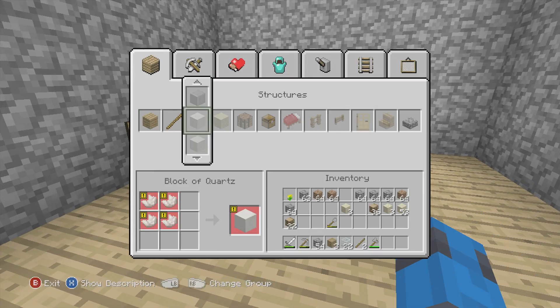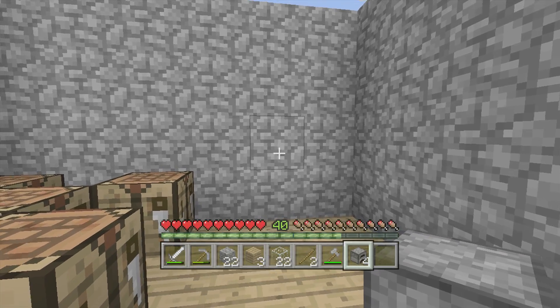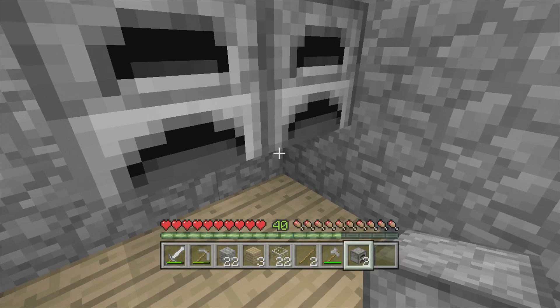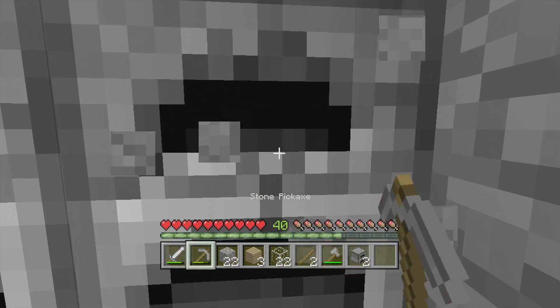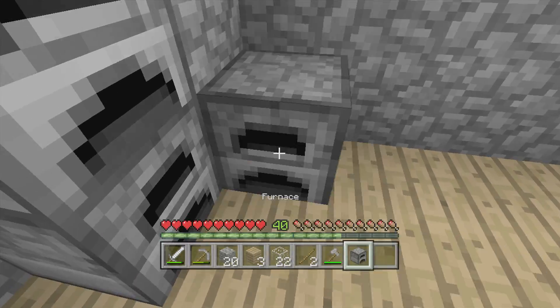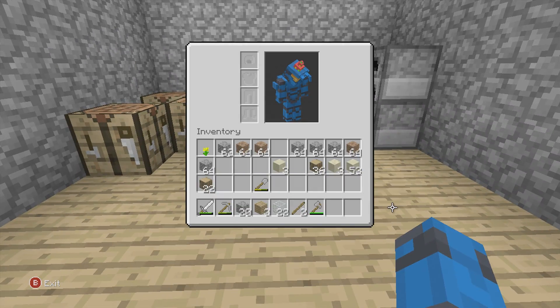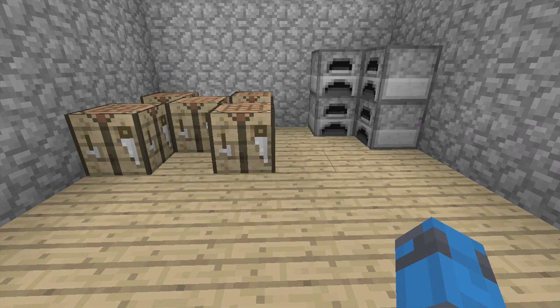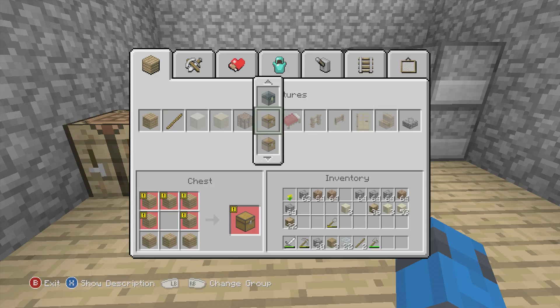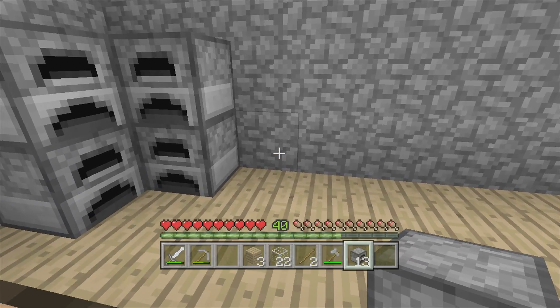And then around the room, we're going to have furnaces — we won't have anything in these corners. Just put furnace, furnace like that. I guess we make some more furnaces because I'm going to need a lot — I'm going to be smelting some stuff, so might as well make as many as we can.